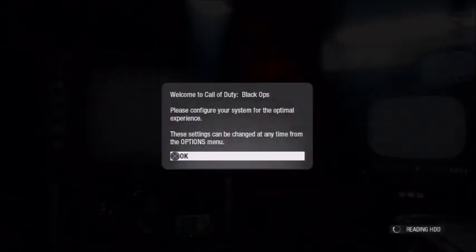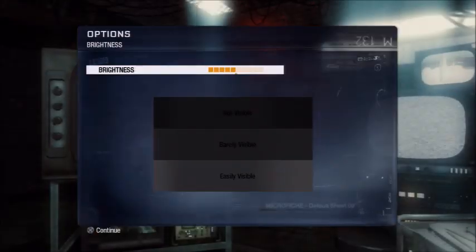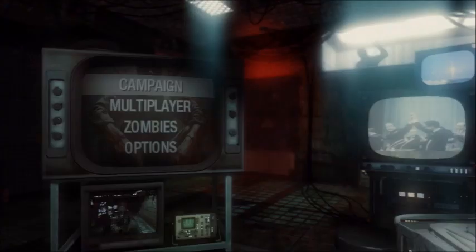On another note, I tried seeing if you could do multiple prestiges — do the glitch more than once and then go back to main menu to get all those prestiges — but it does not work. It only does one prestige at a time. Yeah, I know it takes a long time, but it's 50 levels, and it's much faster than actually doing it legitimately.